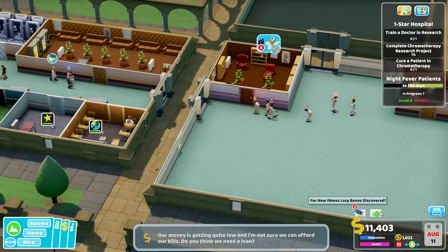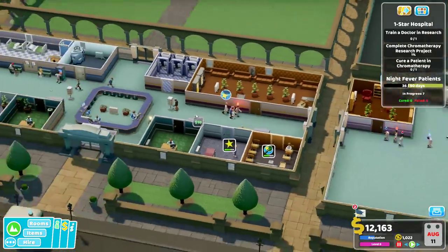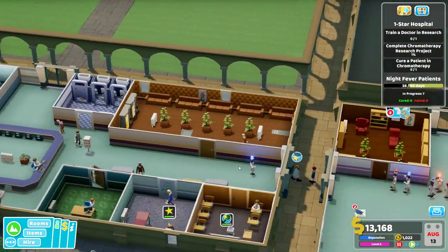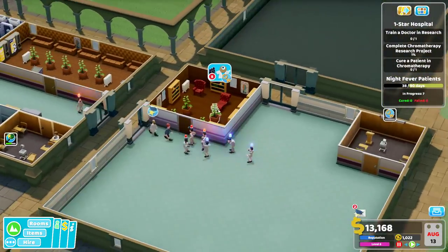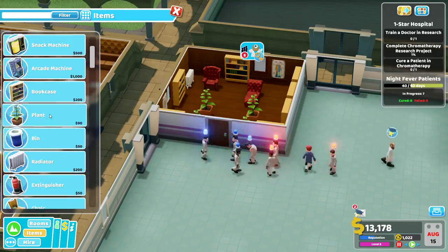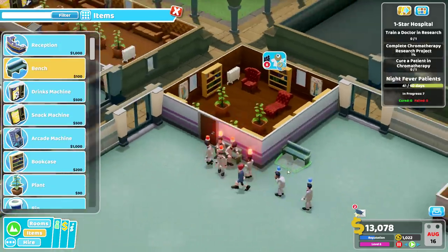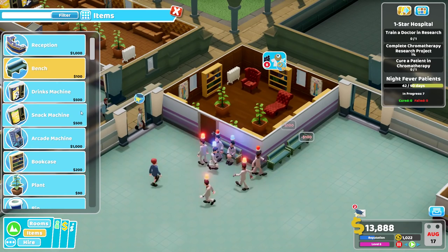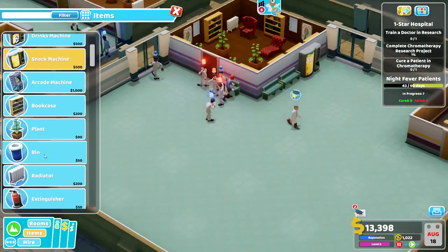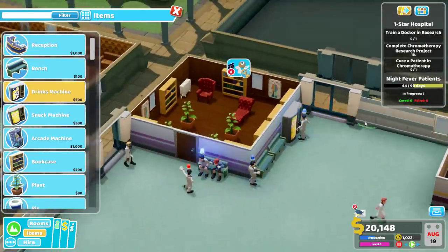Lazy Bones disease - lack of calcium. They'll be fed milk and cookies by a nurse. Need more cash to come in - I may have overspent. Look at this queue, it's terrible. I feel these guys are going to start leaving. So even though spending might be a little dangerous, I'm going to go ahead and get some seating for them. Maybe we can make some money off them with a snacks machine and a drinks machine. I don't know if we make money off of this or if it's basically just an expense to keep people happy.